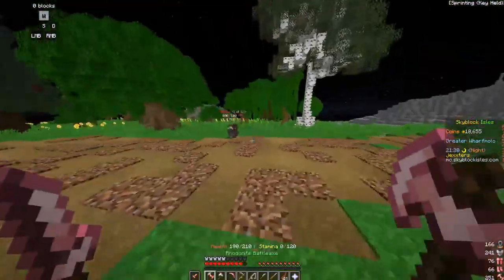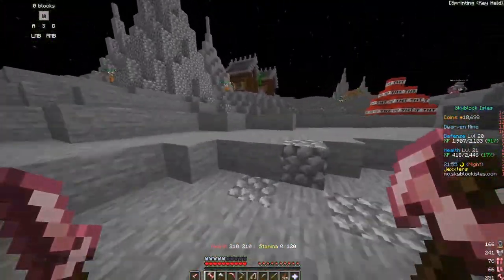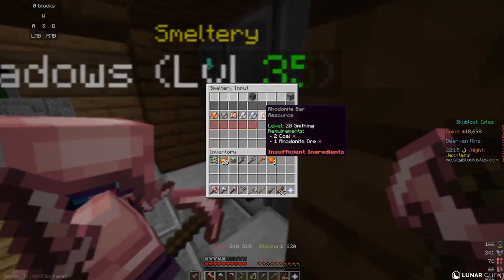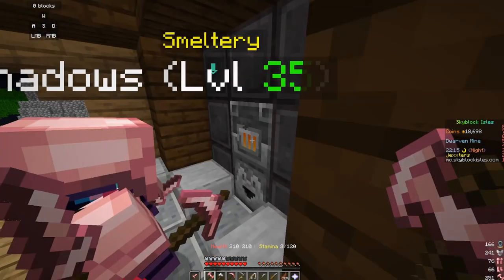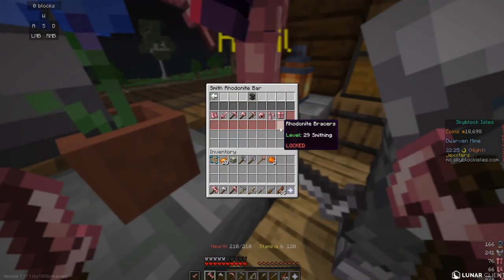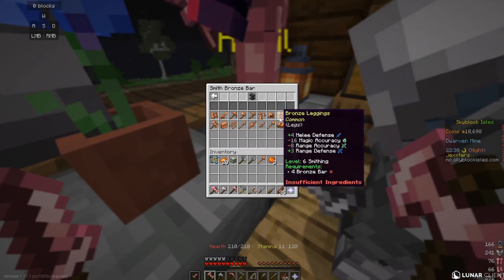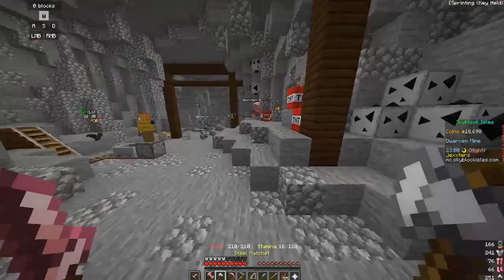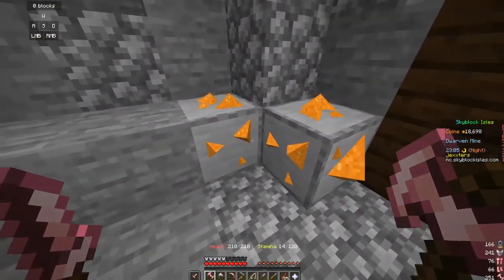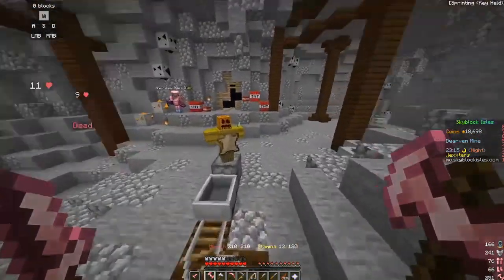The first place you should go after completing your adventure is the Dwarven Mines. Be careful of robbers that spawn on the road because they could probably one-shot you. At the Dwarven Mine you can smelt many ores which can be used to make armour and tools at the smithing table — note that you'll need a hammer to use the smithing table. Inside the mines you can find copper, coal, and iron, and at the surface there is some tin.